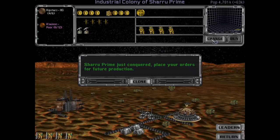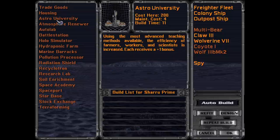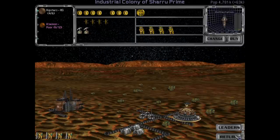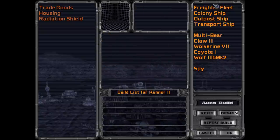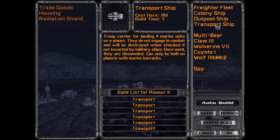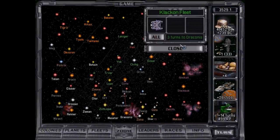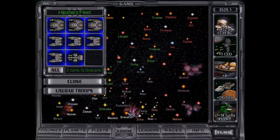Spies finished over here. Everything's fine here. I'm going to start dumping production to the battle station immediately, so that way we can buy it at a discount as soon as possible. Spies done here. Let's get some more transport ships, please and thank you. And they're heading towards Draconis. What I'm going to do is I'm going to leave Sharu immediately and head to Draconis.